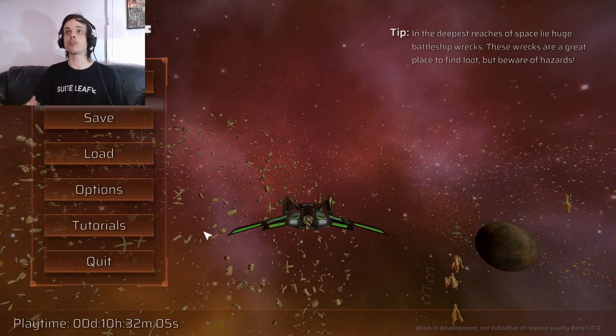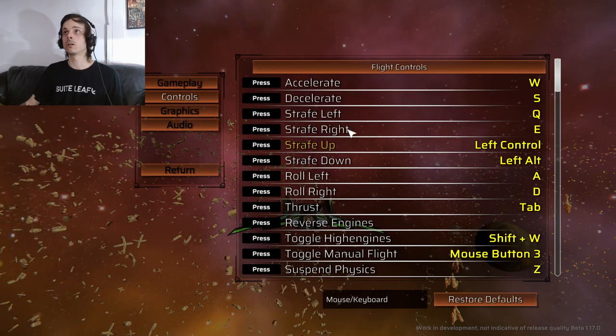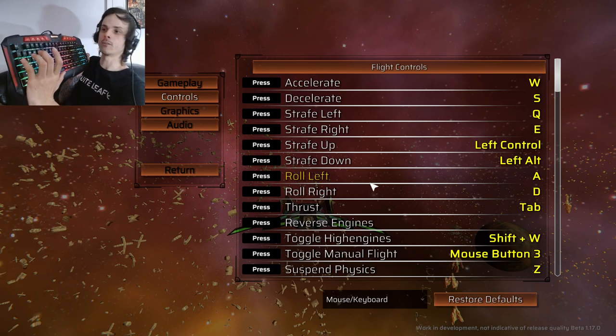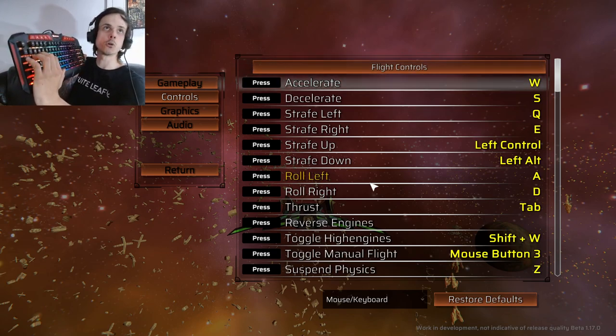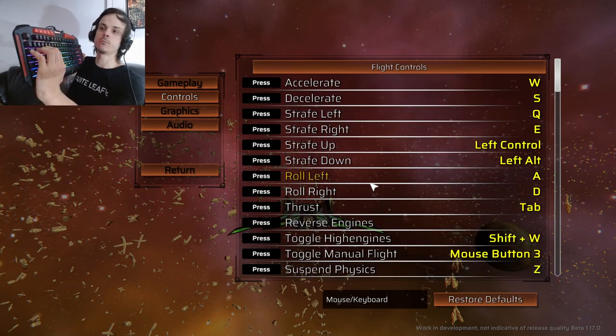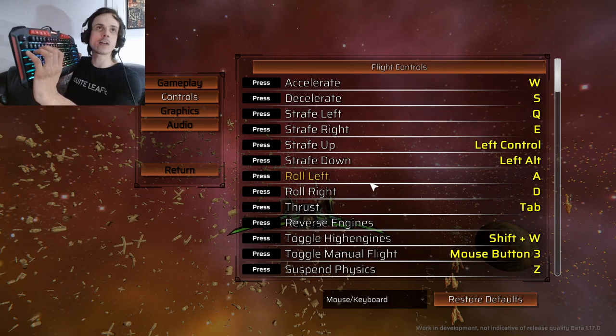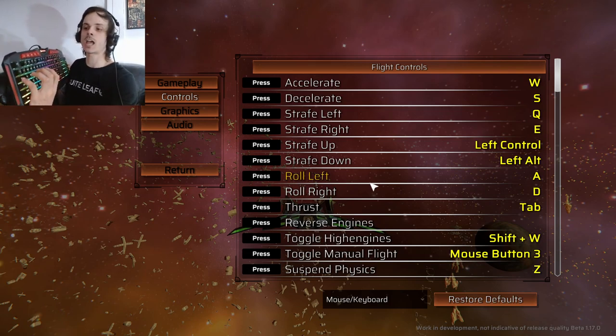Starting with my control layout: I use W and S to accelerate and decelerate as normal, but I swap my strafing buttons to Q and E, and I swap my thrusters to Tab. What that does is allow me to rest all four fingers on Tab, Q, W, and E as a general default hand position. Then I can move my middle finger between W and S if I need to decelerate, but for the most part all my fingers sit on Tab, Q, W, and E.